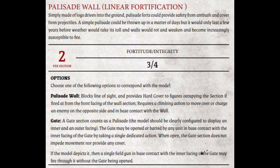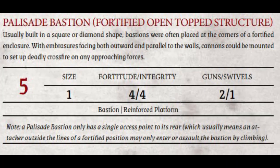Let's go over the palisade wall first. Each palisade wall is a four-inch section and costs two points. Each section has a fortitude of three and an integrity of four. Each wall section can be a wall, corner, or gate. In addition to opening and closing, the gate can have a single field gun to shoot right through it.